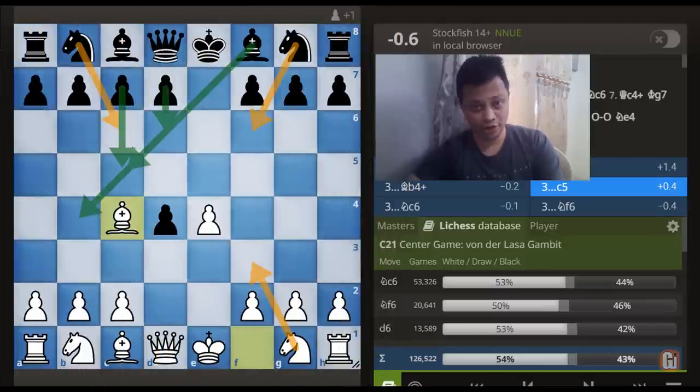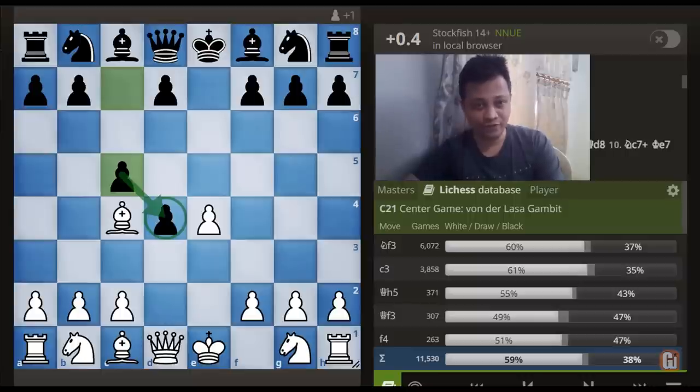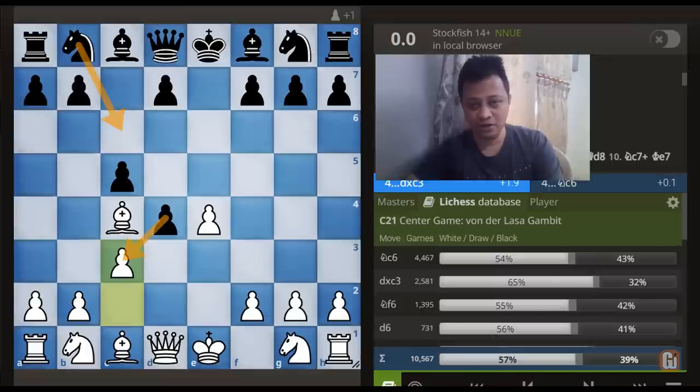The third move I want to consider is c5, which is in fact played frequently at below 2000. Against this, even though White has plenty of choices, I am going to recommend the straightforward move c3, which sets up some kind of tricks.